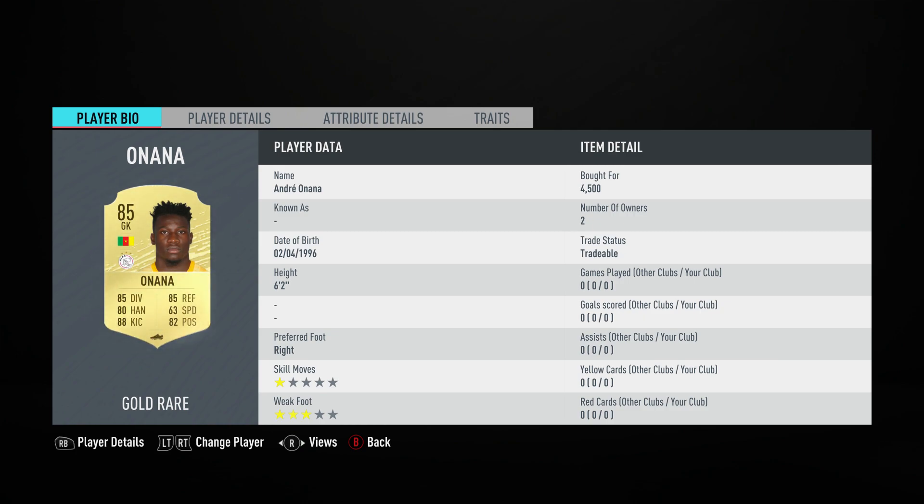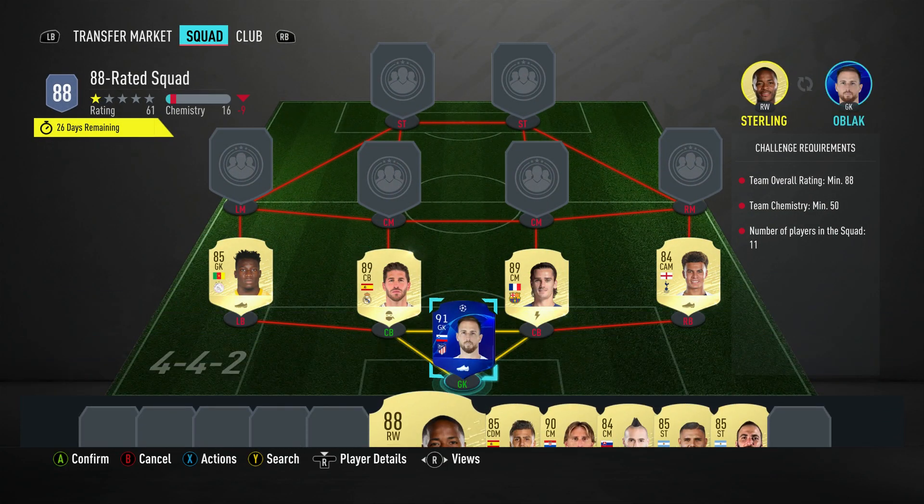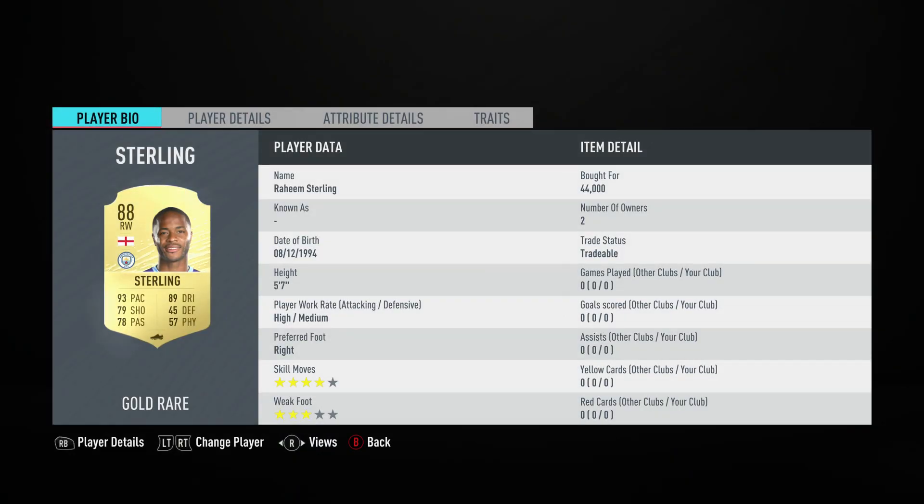The left back is Onana — make sure you get the 85-rated version of Onana, otherwise the team rating will be too low. He's 87 overall, bought for 4,500, and plays for Ajax in the Dutch First League. He's from Cameroon. The right midfielder in a right winger slot is Raheem Sterling, bought for 44,000. He plays for Man City in the Premier League and is English.